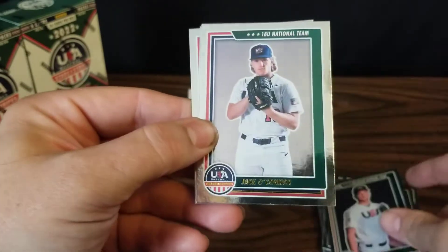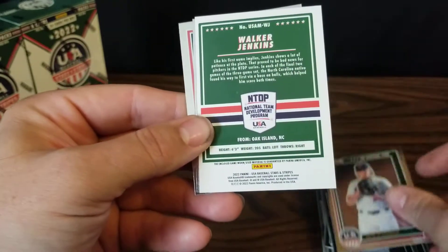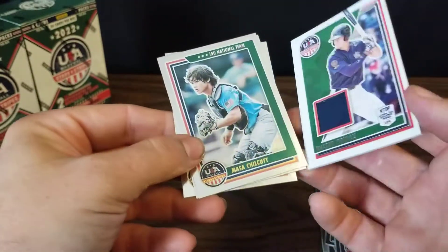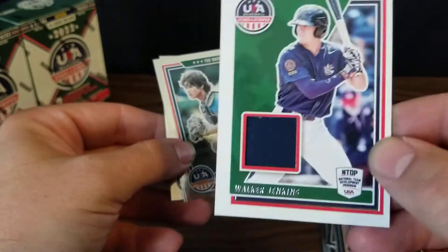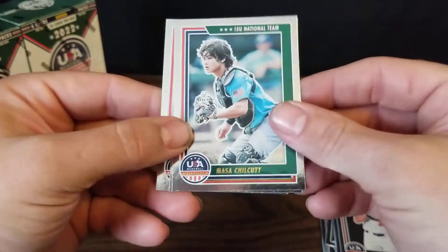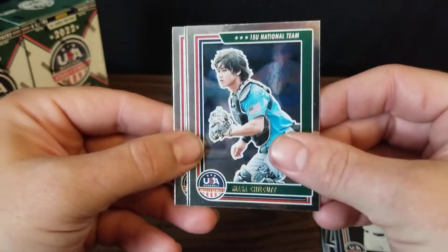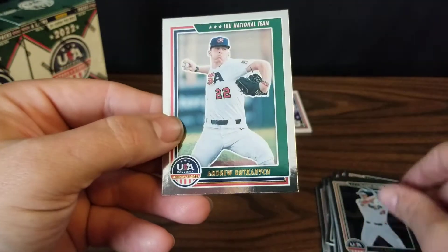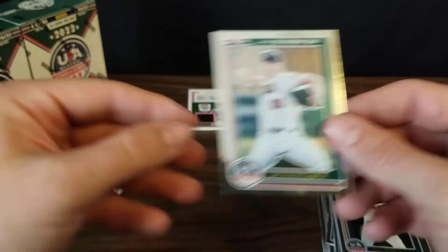In this pack we've got Will Sanders, Jack O'Connor, and our second hit is going to be a Walker Jenkins — it's a relic card, no auto this time. And we've got Masa Chilcutt, Caden Grice, and Andrew Dekonich.